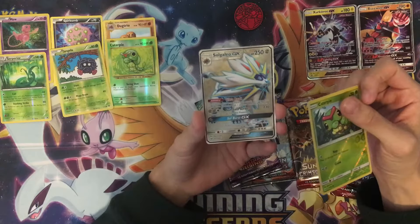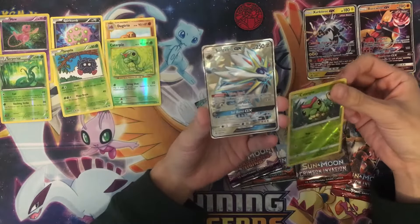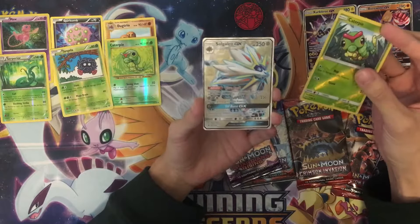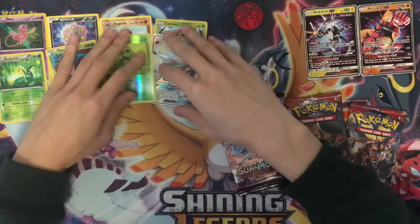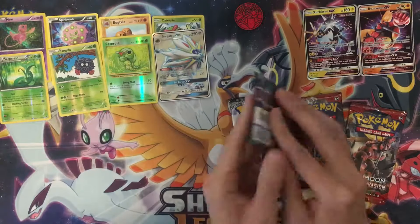Oh, this is a good box! We get a reverse holo Caterpie and we pull a full art Solgaleo! Oh, nice!